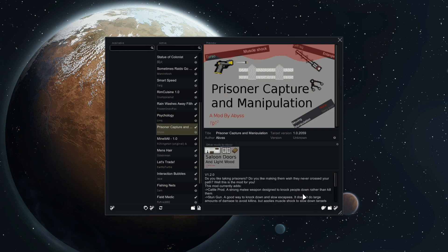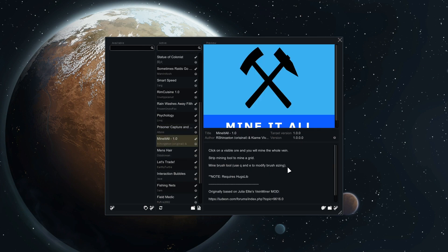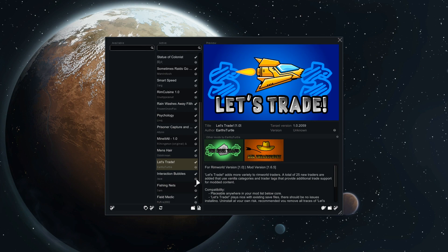Prisoner Capture and Manipulation — do you like taking prisoners? Do you like making them wish they never crossed your path? It adds a cattle prod designed to knock people down, a stun gun, and also Entangle — a new throwable called Bolas that temporarily heavily weakens movement and manipulation. Mine All lets you strip mine. Vends Her adds some different herd types. Let's Trade adds more traders.